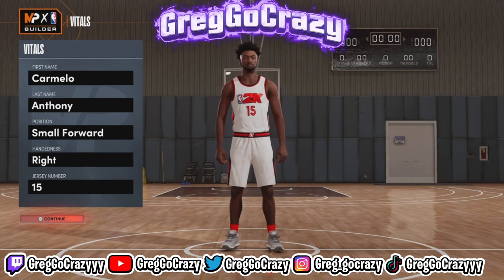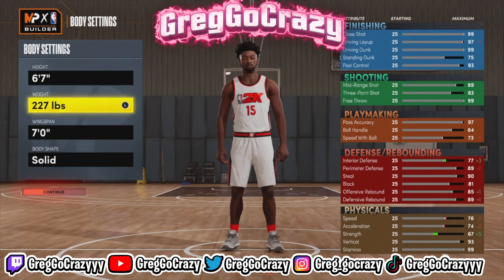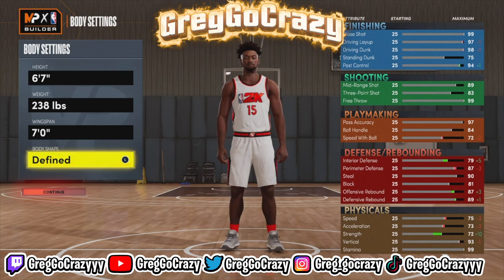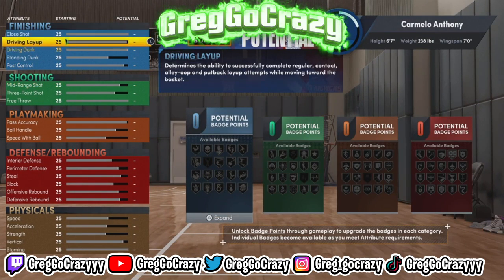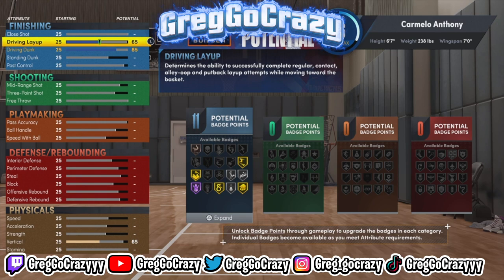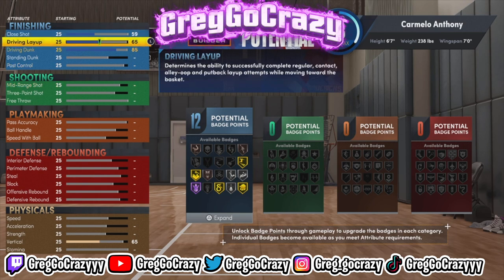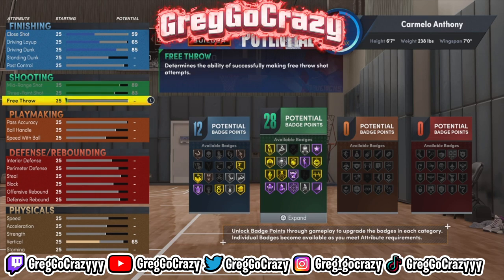As you can see by the title, thumbnail, and the name presented on the screen, this will be the prime Carmelo Anthony Denver Nuggets build in NBA 2K22. Now this build is gonna be kind of slept on — people see it and think it's just a two-way sharpshooter. But I'm gonna show y'all how you can be like Melo in the post. Melo used to go crazy in the post — he's still one of the best post and isolation players in NBA history.